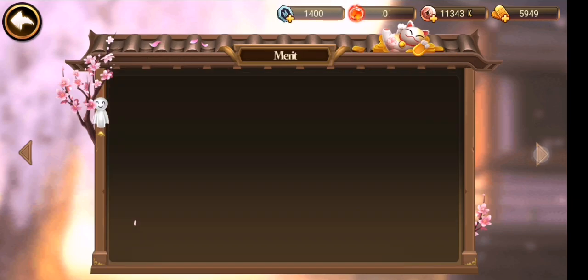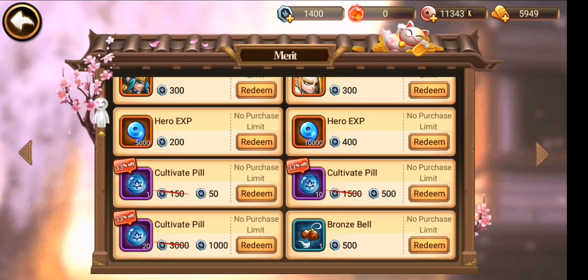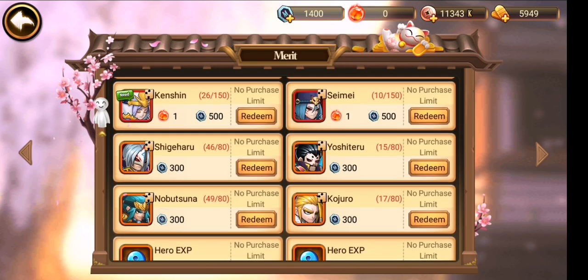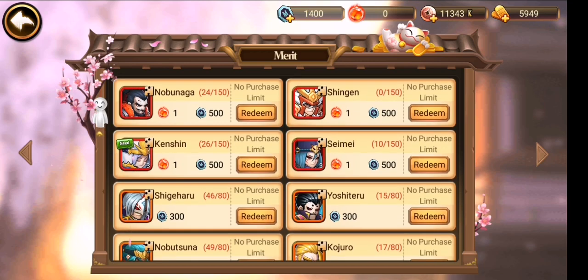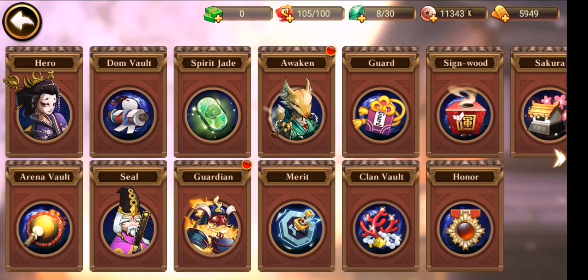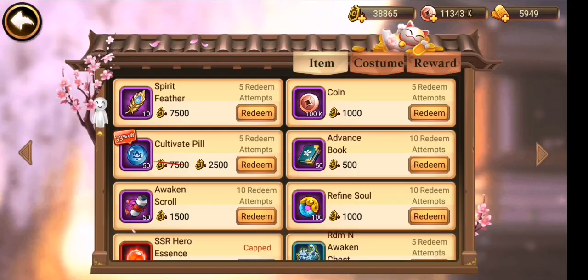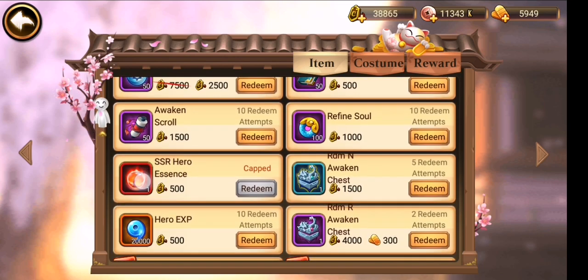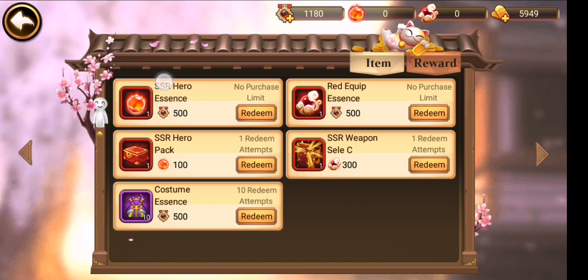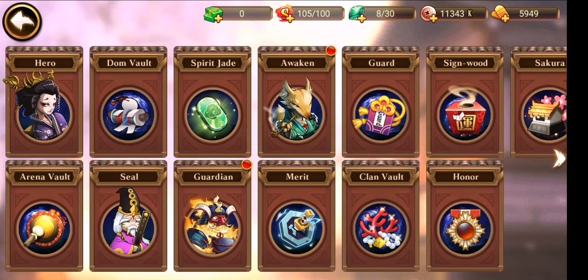We also have the Red Hero Shards in the marriage shop. For the marriage points, I used to buy the Cultivate Peel, but right now we have the Red Hero Shards, so you can buy the Red Hero Shards with those points. For this, you will also need the Red Hero Essence, which you can buy from the clan shop every day — I would suggest buying all every day. You can also buy it from the owner shop.